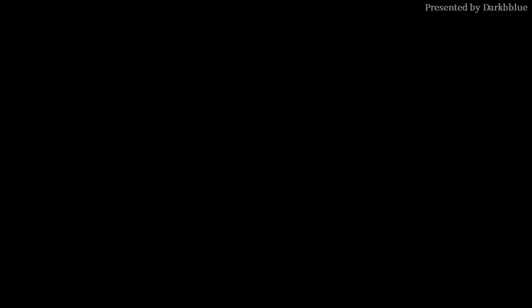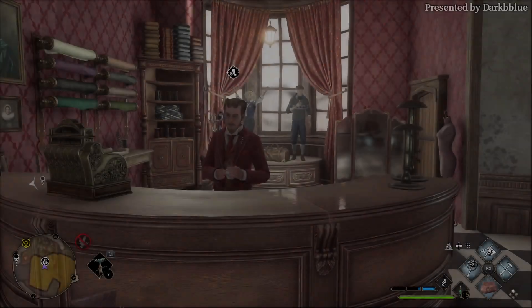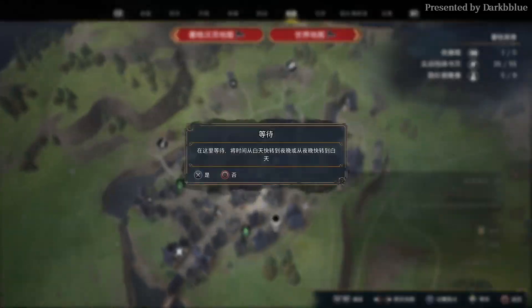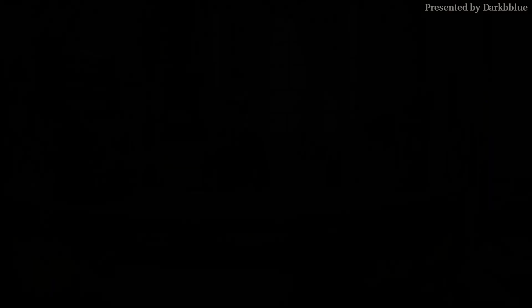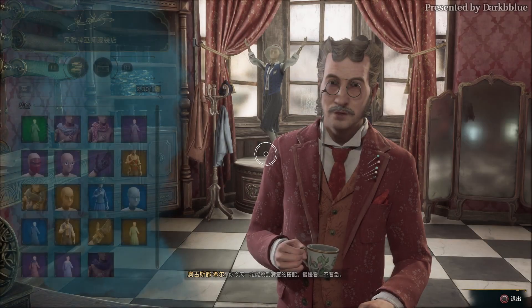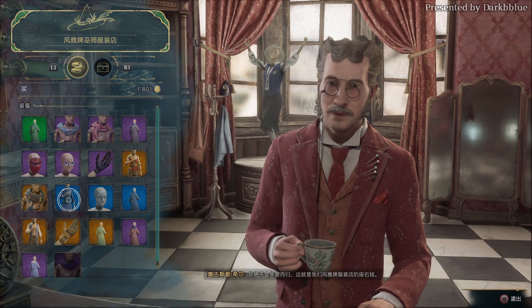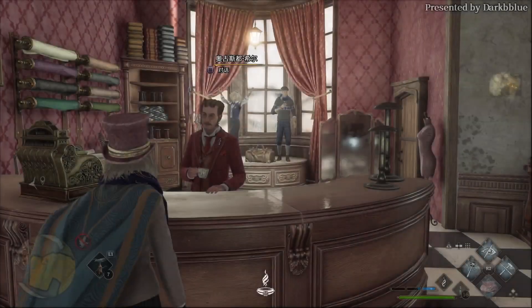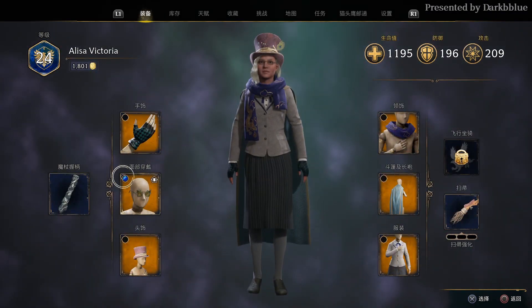Second step: buy legendary gears at a clothing shop. Usually you won't find everything you need in only one visit. If so, open your map and choose to wait. Wait 5 times and the merchant will be refreshed. Buying 6 gears requires 3,000 Galleons, but selling your old gears will get back 1,200 Galleons. So actually you need only 1,800 Galleons, and you already get it by selling animals.